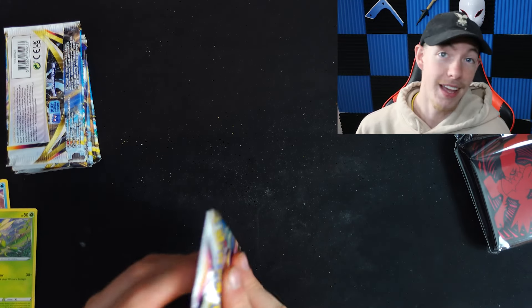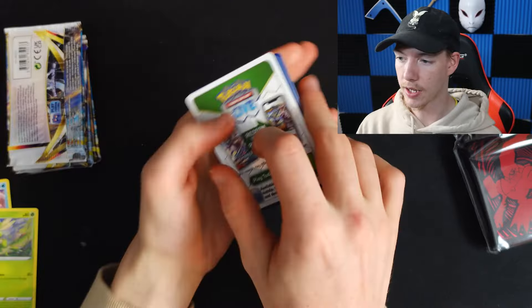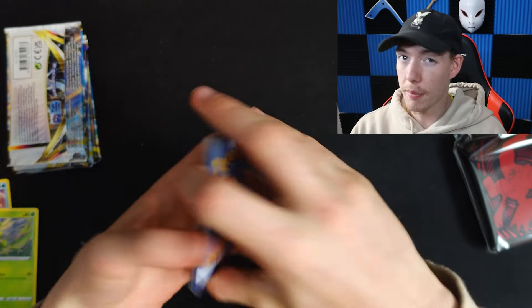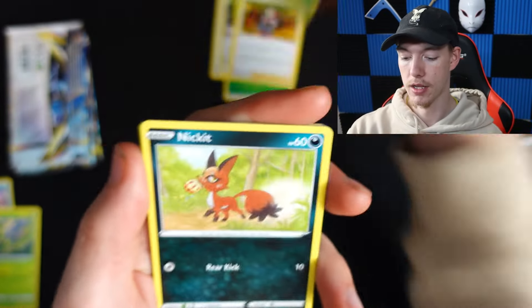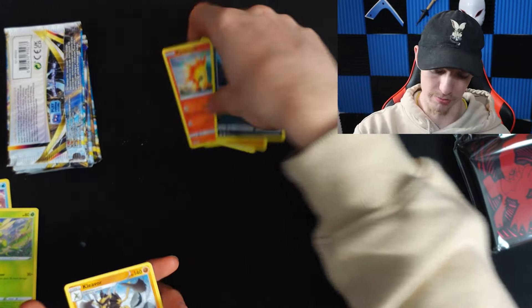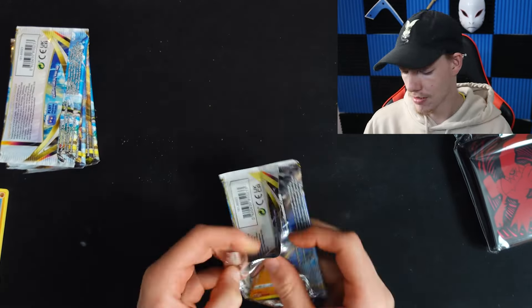Second pack — once again we're getting a white code card, so probably not a massive hit, but there's always a chance. Nickit, Hippopotas, Cyndaquil, Qwilfish, a Ralts reverse holo, and another Kleavor. Not too great either. Can we get a hit please? I feel like we deserve at least one out of the top three.